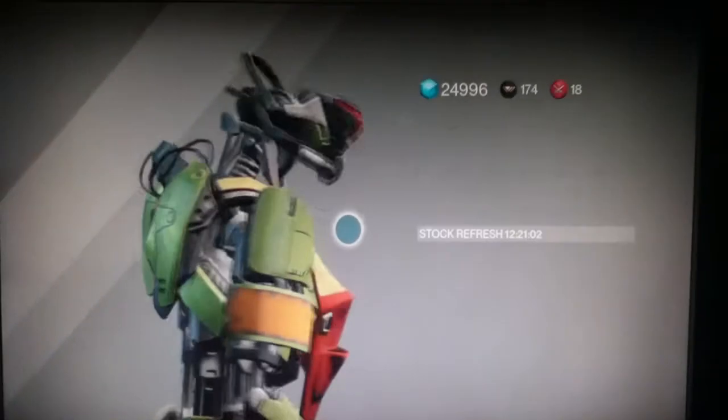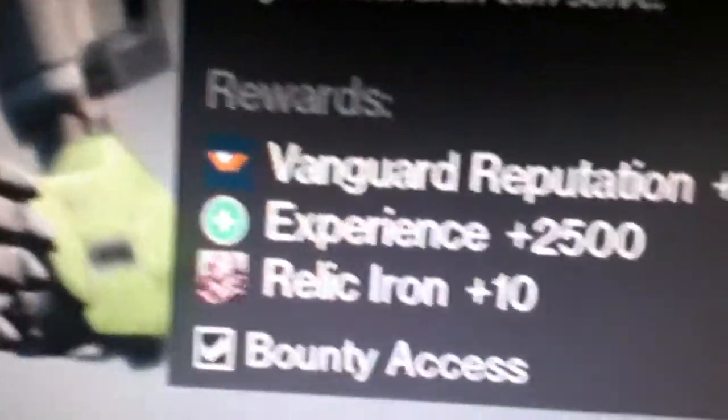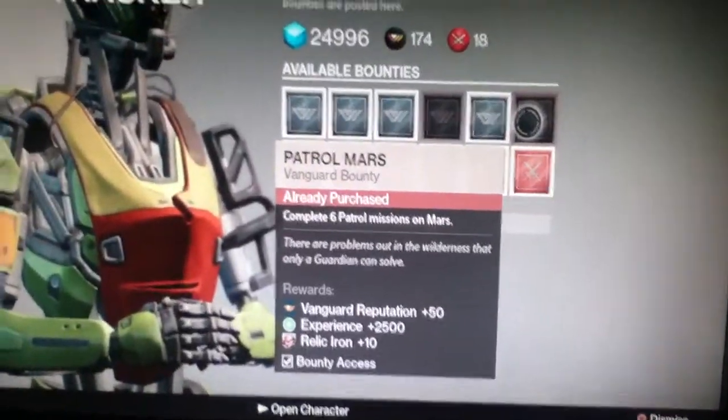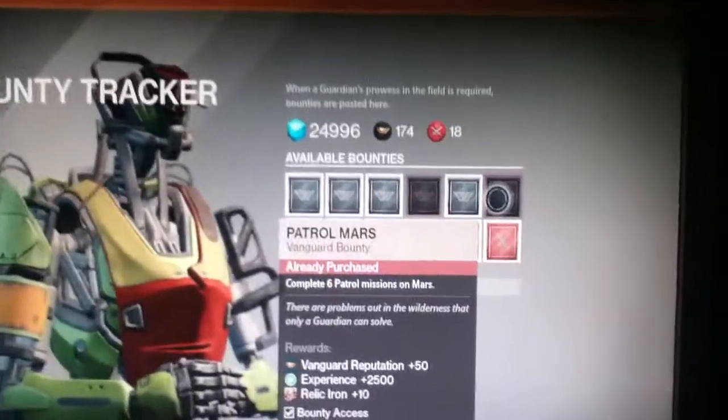So to start off, as an example, if you do a patrol mission on Mars, it's going to give you 10 relic iron, which is so much better than just farming for hours and hours like I did.